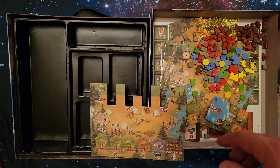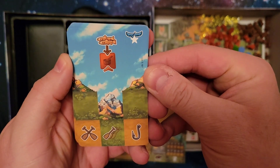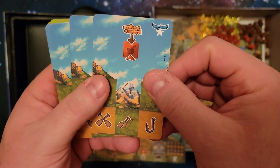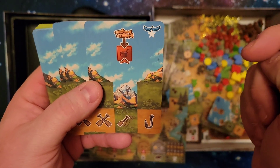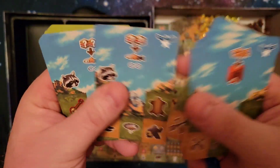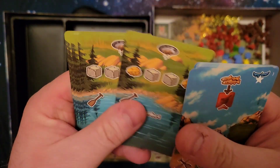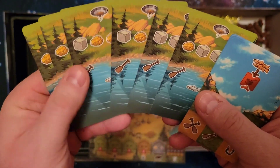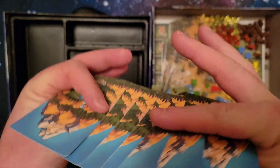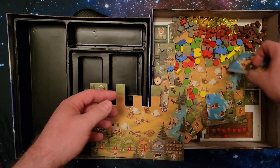Next we have the Boats and Banjos module. I know I mention it a lot, but this seems to be Tim's most intriguing module — he saw 'boats and banjos' and was immediately interested. These are the cards that form the mountain you climb, just iconography on them. And here is what's unique to this module — these cards get placed at the bottom of that mountain.